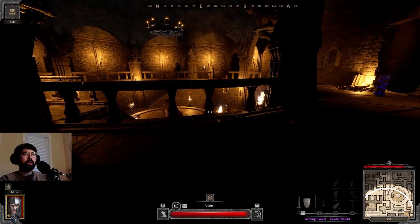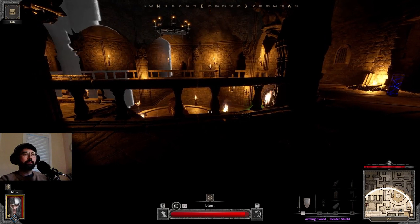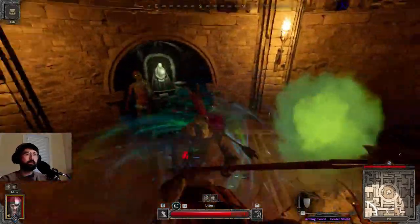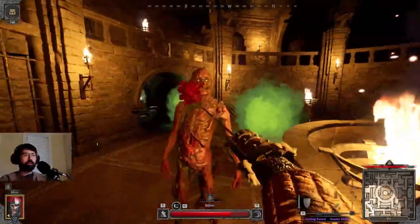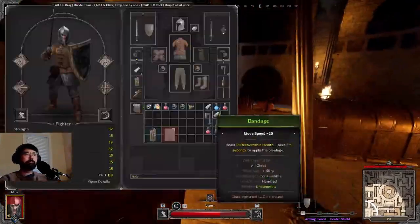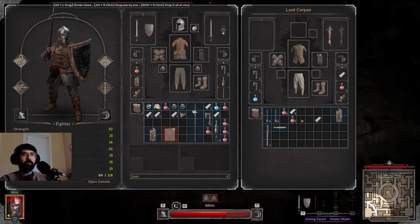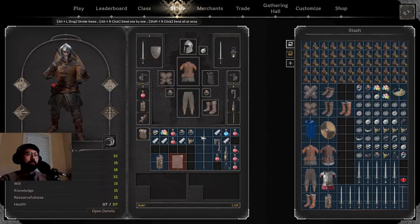A halibut. What the hell is that? Fighter — it's gotta be a fighter. Wait for the block on the halibut. Let's go, let's get him. That's it, gotta wait for it. Zombie assist, a half hit. I can't do this. I want to be a fighter. I want to do it but I can't do this. A half hit.